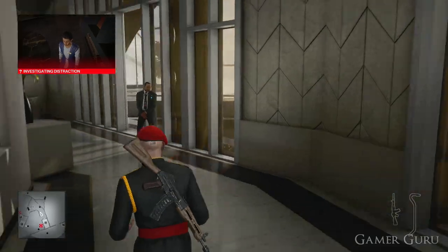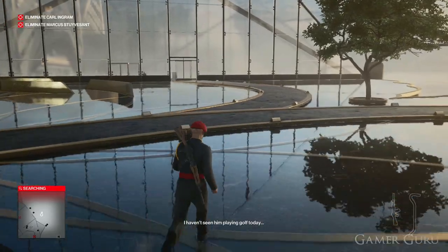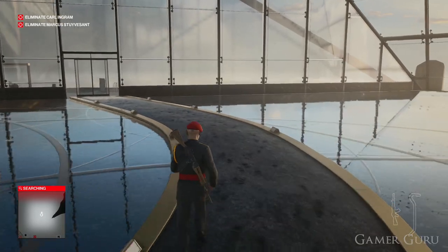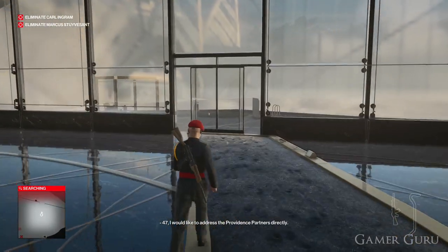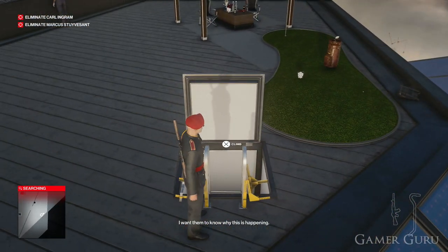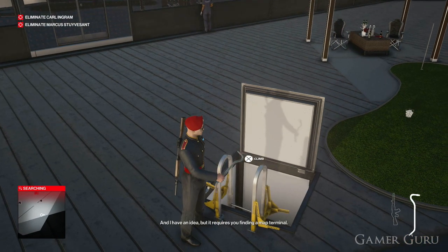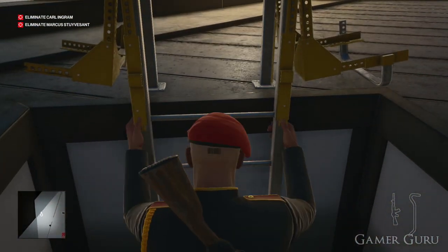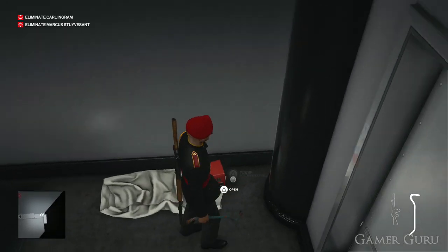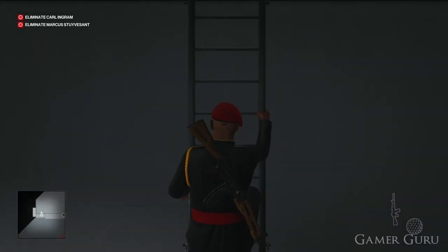Once we've activated the radio, before going upstairs to the fifth floor of the penthouse, we want to come outside to the open terrace area. Don't worry too much if by the time you got up to the fourth floor Carl Ingram had already gone up to the fifth floor — you can do this in either order. Once we make it outside onto this balcony next to the golf ball bucket, there'll be a ladder. This is the shortcut we need the crowbar to unlock. Go down the ladder and just here, hidden behind this red box, we'll be able to find the explosive golf ball. Climb back up the ladder and interact with the bucket of golf balls to place the explosive one inside.